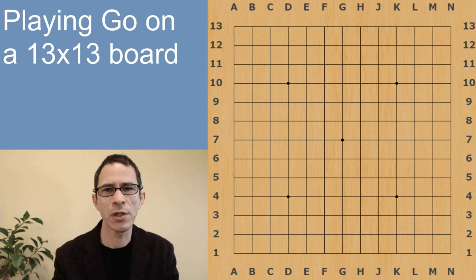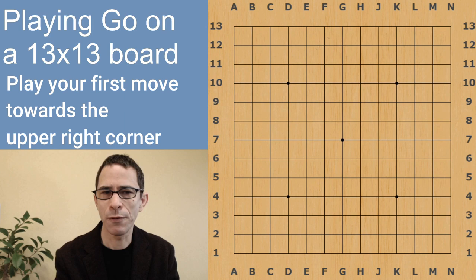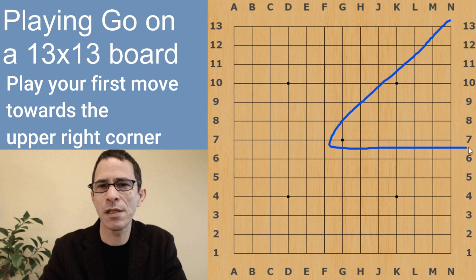I'm also going to be focusing on the first moves that you play towards the corner. I did mention in an earlier 9x9 game that it's considered polite to play in the upper right part of the board for your first move — that's just Black's first move. It has been decided that it's polite to play in the right part of the upper right corner, so that's somewhere inside this triangle.